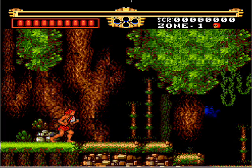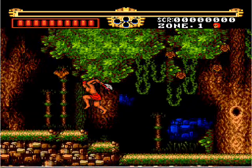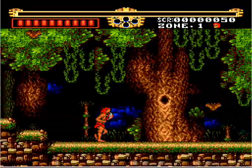So you can jump, slash, and you got your health right here. This is your power-up bar, which you get from getting spider orbs. I don't know what they really are, but you get one of them from a spider, which I'll show soon.